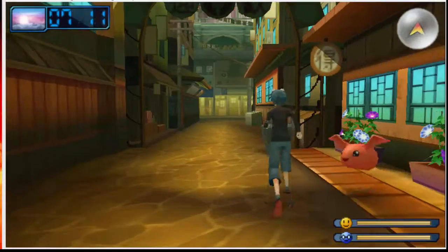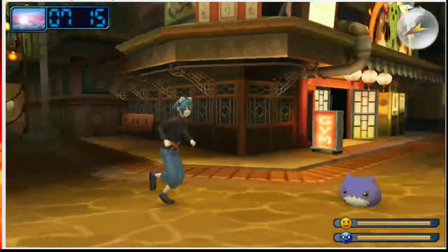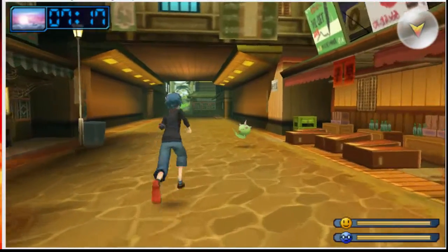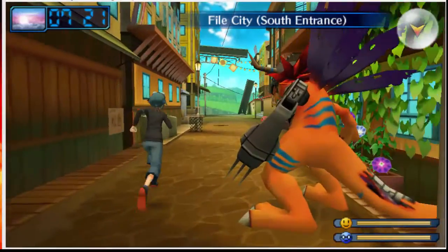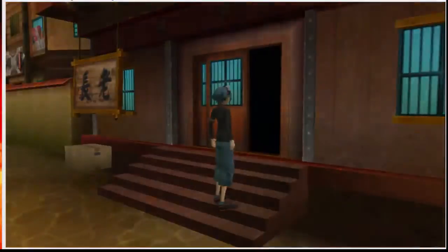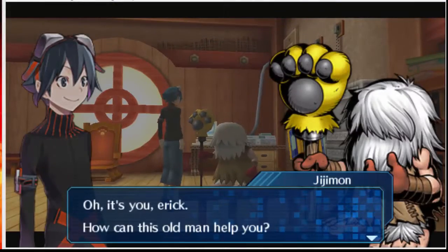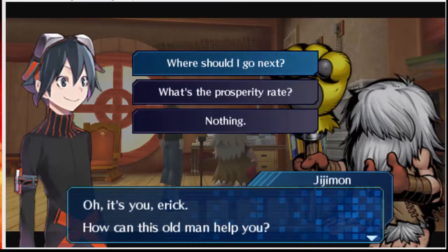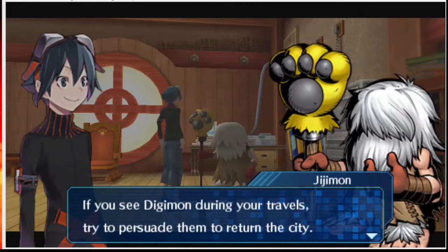So in part 2 of this video I'm going to go to the forest and recruit some Digimon along the way. I'll check with Digimon to see what the prosperity rate number is. I'm not going to do a lot of commentary in this playthrough — I'm actually going to speak as I go, because I don't do well with trying to speak as though this were scripted. The city's current prosperity rate is 2. If you seek Digimon during your travels, try to persuade them to return to the city.